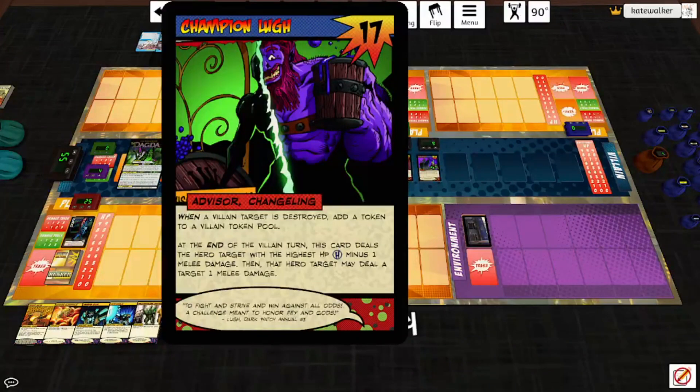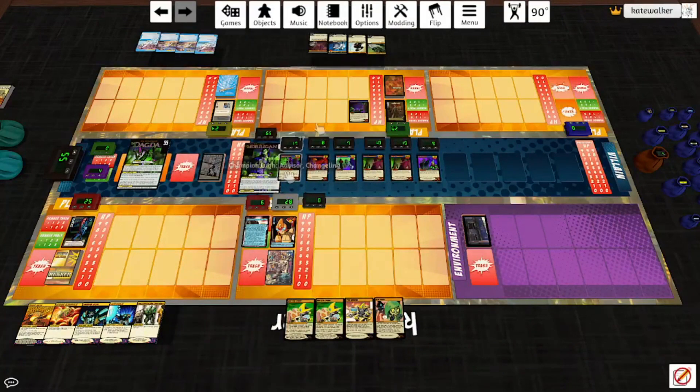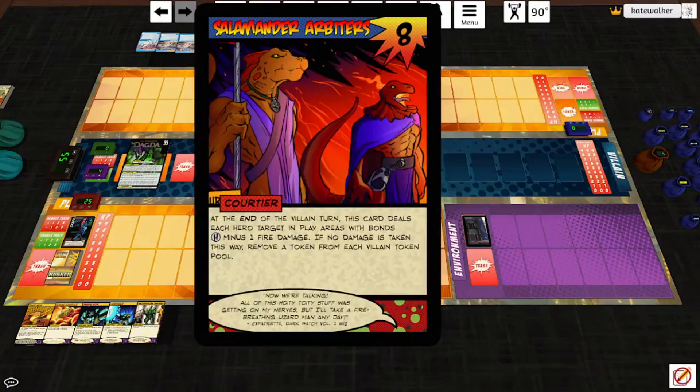Champion Lou: when a villain target is destroyed, add a token to a villain token pool. This is how we win the game. At the end of the villain turn, this card deals the hero target with the highest HP three melee damage, then that hero target may deal a target one melee damage. Salamander Arbiters: at the end of the villain turn, this card deals each hero target in play areas with bonds three fire damage. If no damage is taken this way, remove a token from each villain token pool.